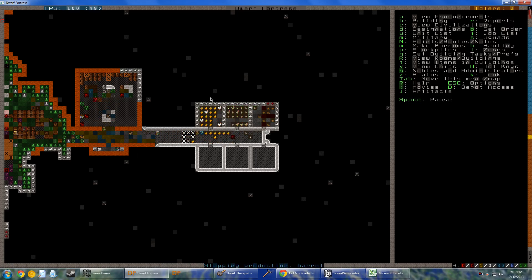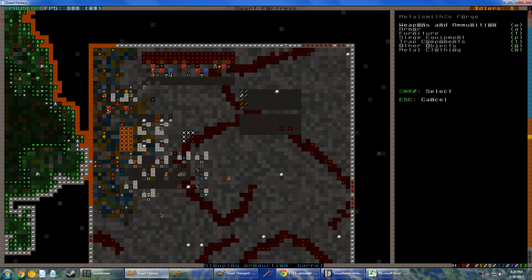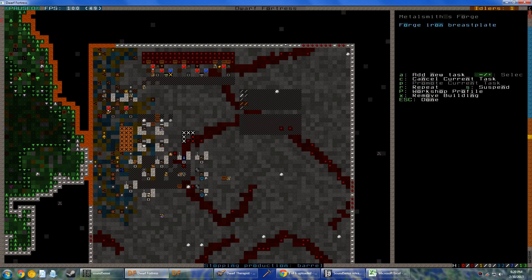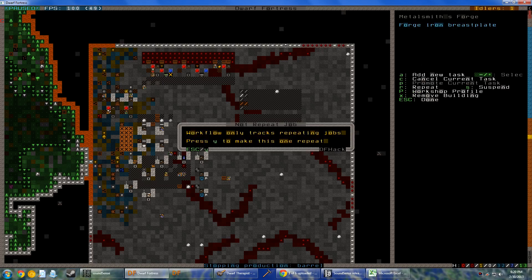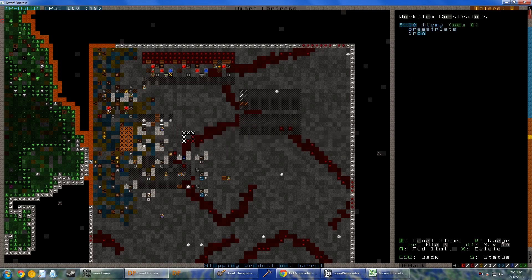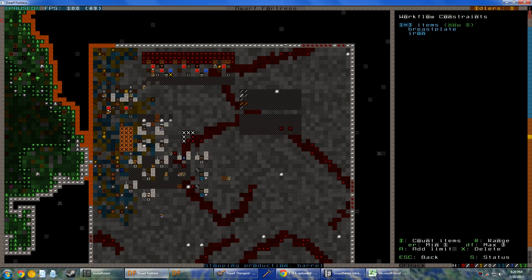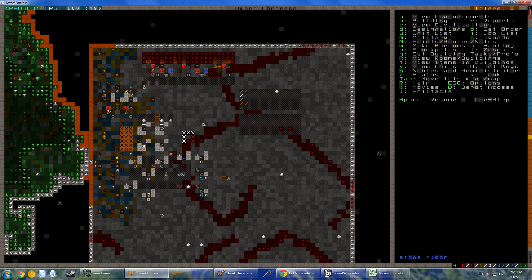You know what a pretty safe thing to queue up would be? I'm gonna add a new task — I want you to make armor out of iron, iron breastplates. Alt-W for workflow. I want to add a limit: I want breastplates made out of iron with a range of one to three. So if a dwarf picks up a breastplate, I just want them to always have at least one standing by. That'll help make it a little bit easier.